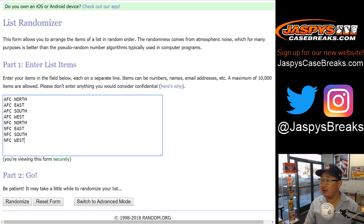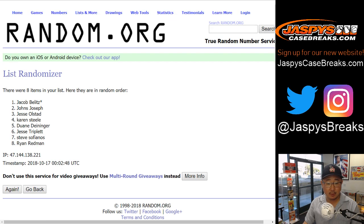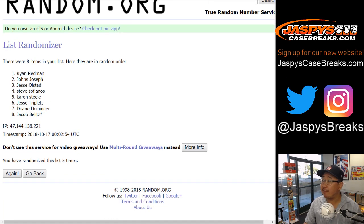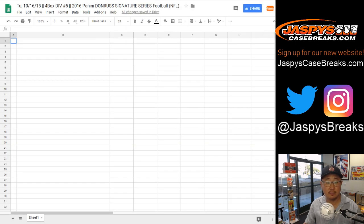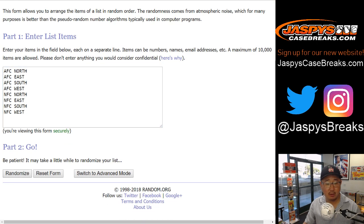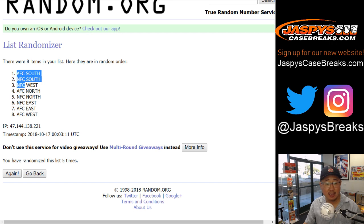There are the divisions right there. Let's randomize each division list one to four, five times. After five times, we got Ryan down to Jacob, last spot Mojo star next to his name. Then once again, one to four, five times for the divisions. AFC South on top and the AFC West on the bottom.